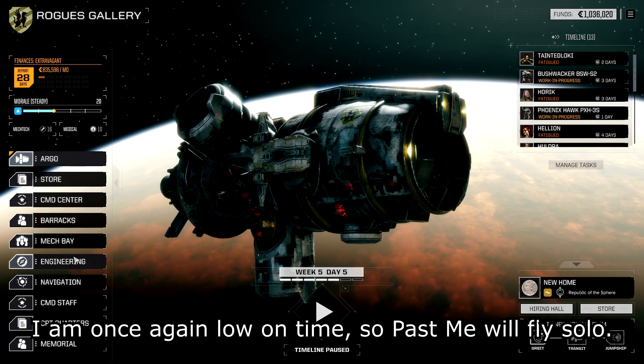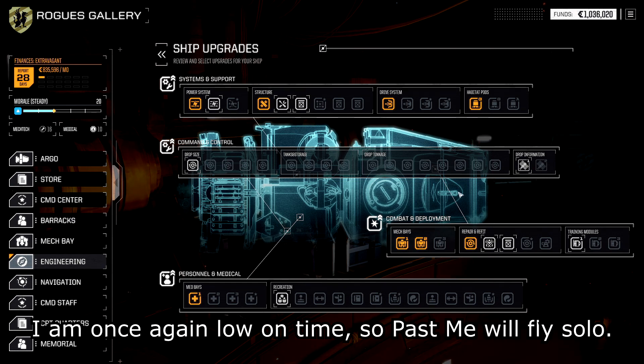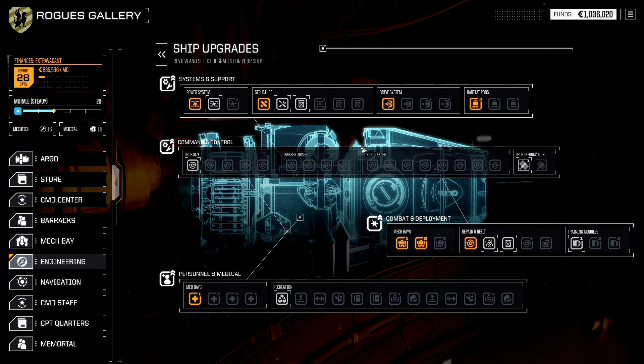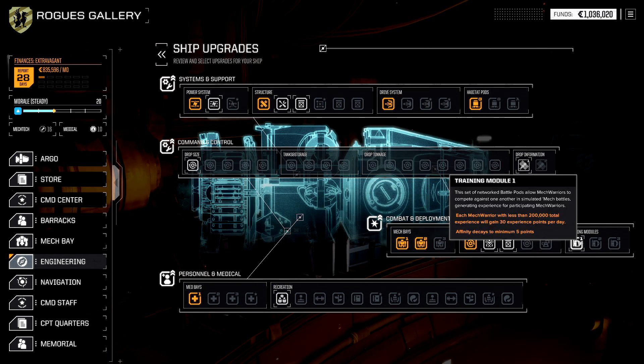We're going to immediately — before I forget, because I'm a goldfish on occasion — go into the ship upgrade section of engineering and look at what we want to do. Training modules is very interesting, and that's usually exactly what I would do without even thinking about it after second mech bay and automation, or possibly before automation, maybe even before second mech bay, depending on how far we're traveling in the first couple of financial reports.